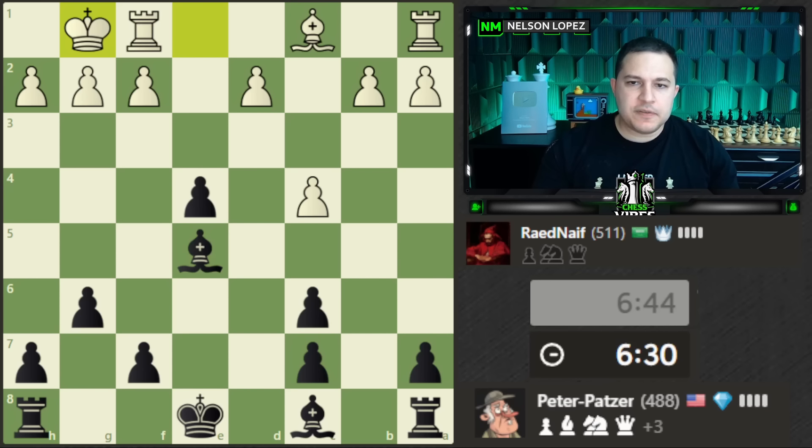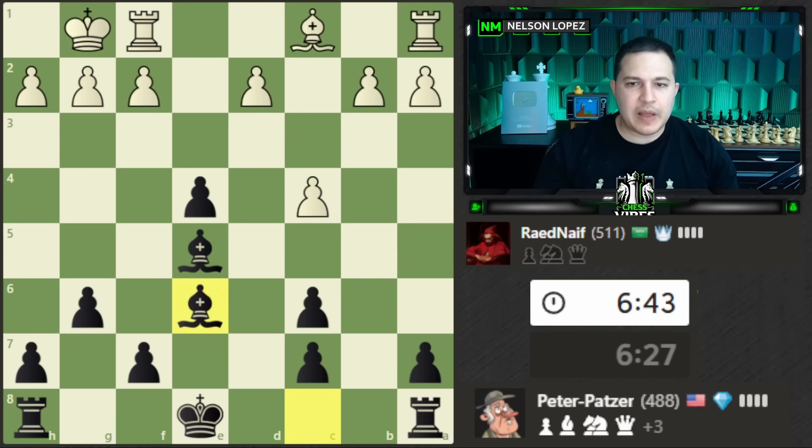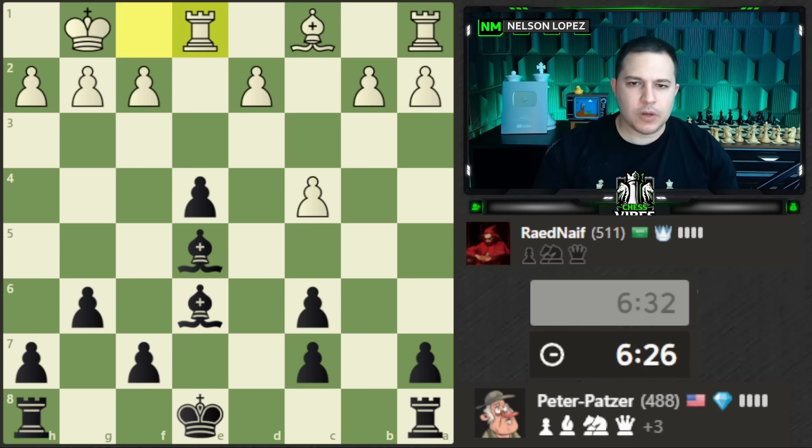Let's finish development — bishop e6, develop and attack at the same time, which also gives me the option to castle either direction. White is attacking this pawn. I don't think I want to take it because after the rook takes there's a fork and I'm going to be losing a piece.